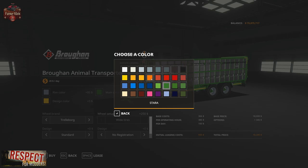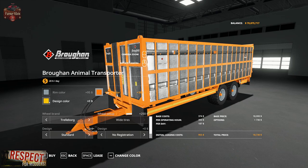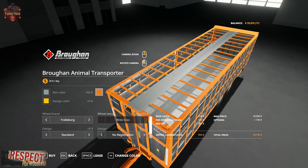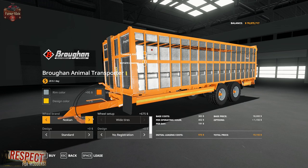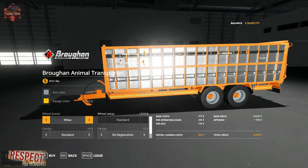We can change the main color, again, to whatever color we might wish. And then we have the design color, which is actually the tarp that we can get on top. We have a choice of Trelleborg wide tires, Michelin wide tires, Nokian wide tires, or Midas standard — but those are indeed wide tires also.